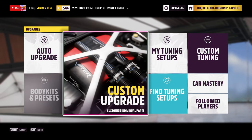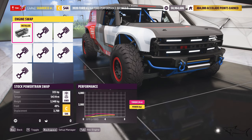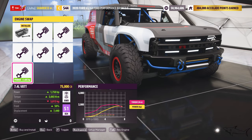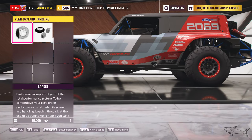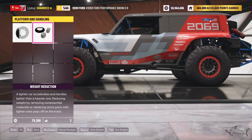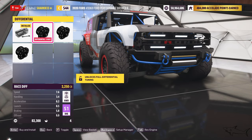I want to do a really awesome customization and I'm going to share my tune code with you — it's going to be the best customization I can make. We have 325 horsepower stock and we can go up to 640, 850, and 1750 horsepower — that's insane! Let's use that. We have all-wheel drive and I'm not going to change that, but let's see what else we can improve.